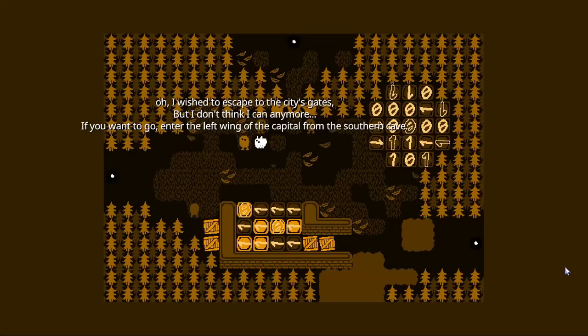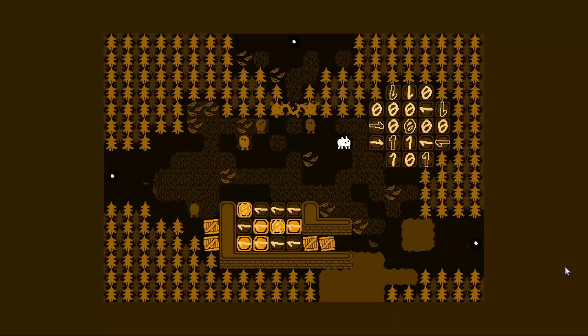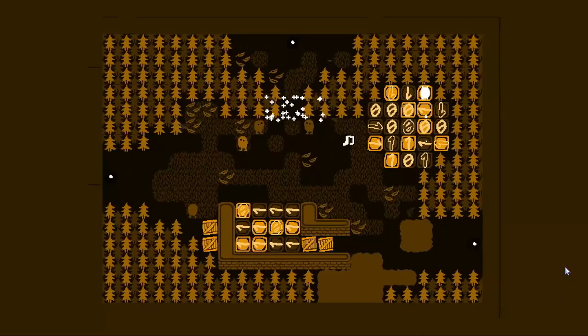I wish to escape the city's gates, but I don't think I can anymore. If you want to go, enter the left wing of the capital from the southern cave. The southern cave — I'm not sure where that is. Nice.